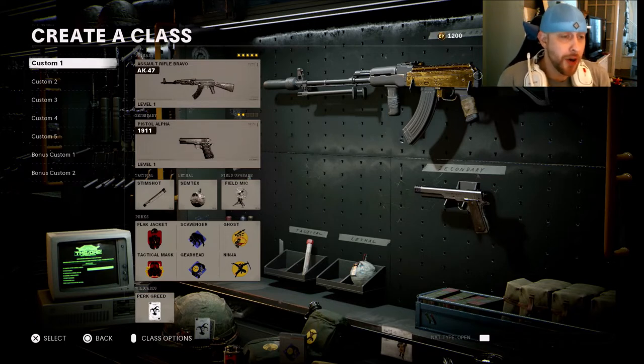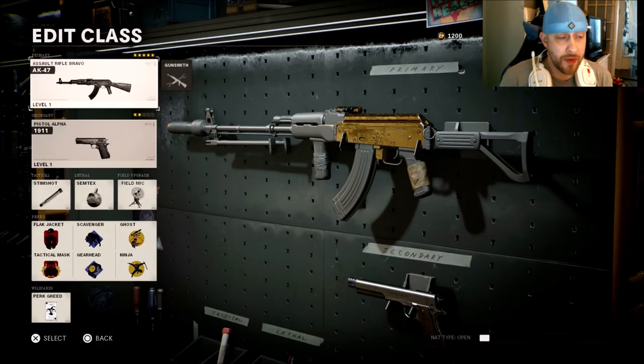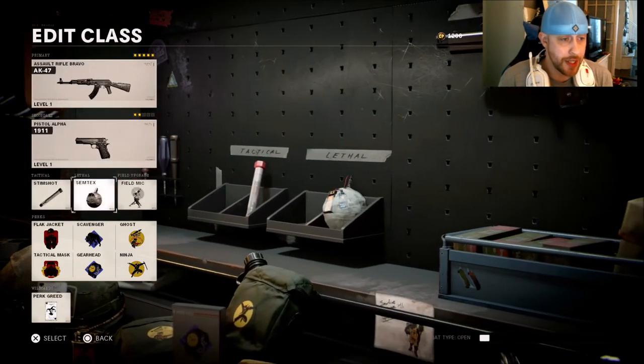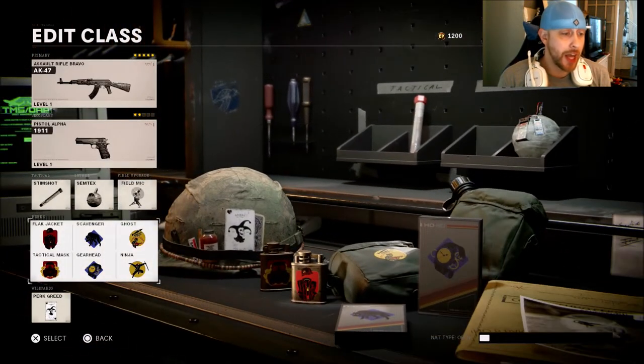Let's hop right into it. The very first class, which is probably one of my favorite AR classes, is the AK-47. When it comes to everything else I'm running besides attachments: the 1911 Pistol, Stem Shot, Semtex, Phil Mic, Black Jacket, TAC Mask, Scavenger, Gearhead, Ghost, and Ninja. I am running Perk Greed here.